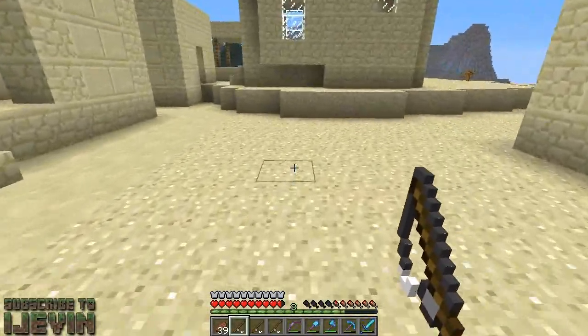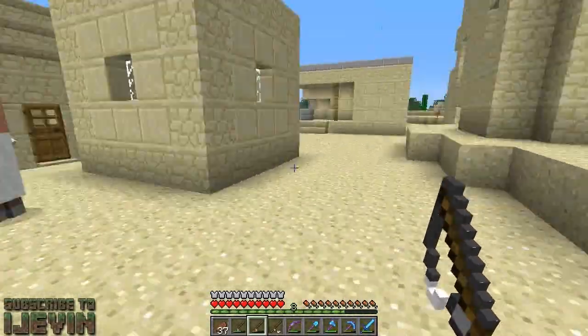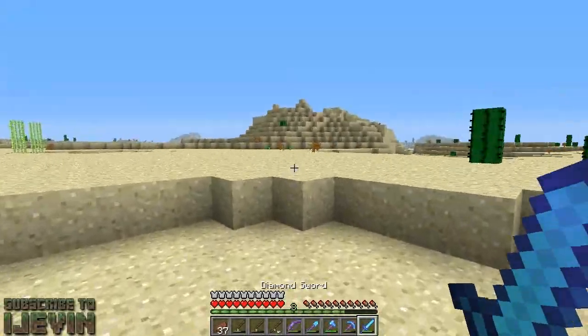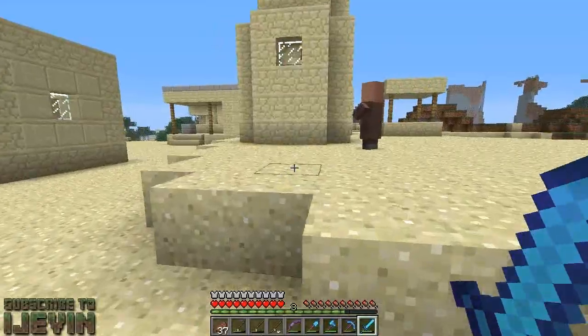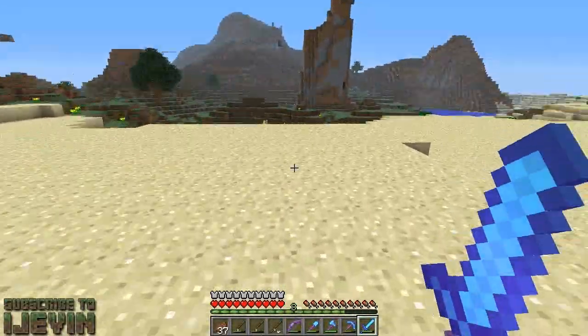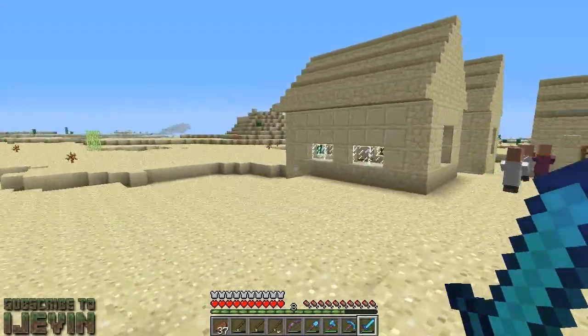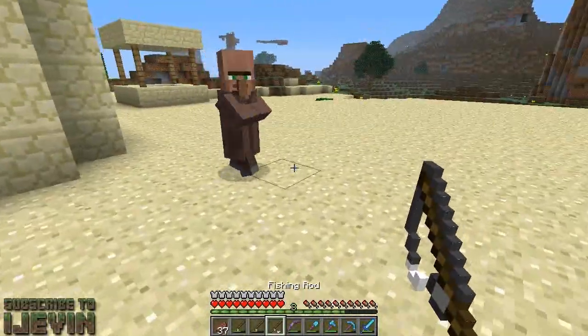New game plan guys — I am going to build another portal here. Since we are a thousand blocks or closer, the nether portal will default back to our house, and I will start pushing villagers through because the fishing pole idea was pretty much a giant failure.